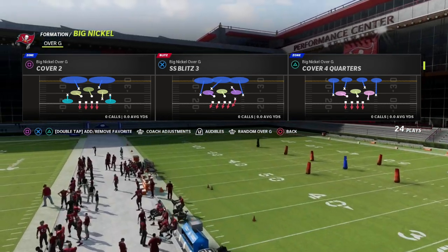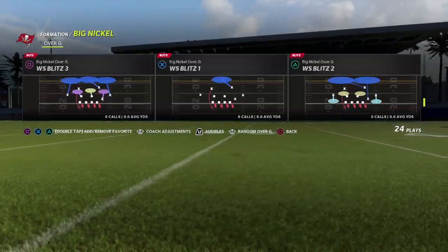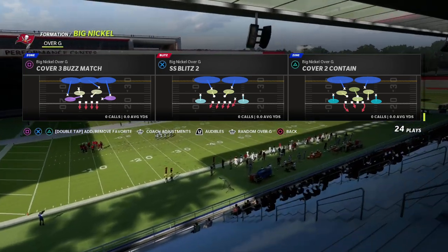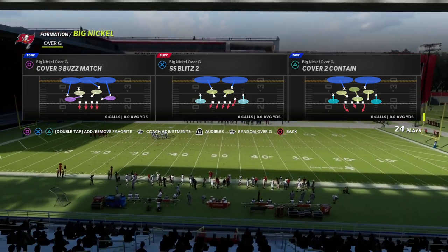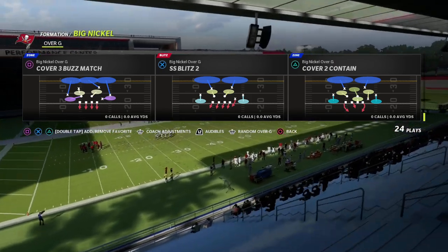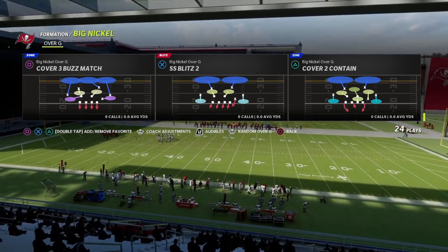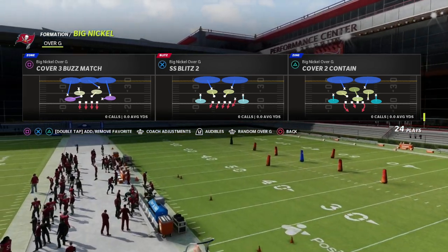If you're watching this video and you have not picked up my Big Nickel Over G defensive ebook yet, I would really encourage you to do that. It will walk you step by step through all of the material and teach you the principles of the defense so you can apply it to other defensive ebooks and take the defense deeper. There's a link in the description to my Patreon — joining gets you access to this ebook plus 29 other Madden 22 offensive and defensive ebooks and all the updates to those guides.